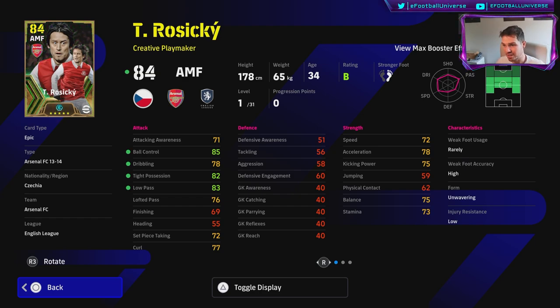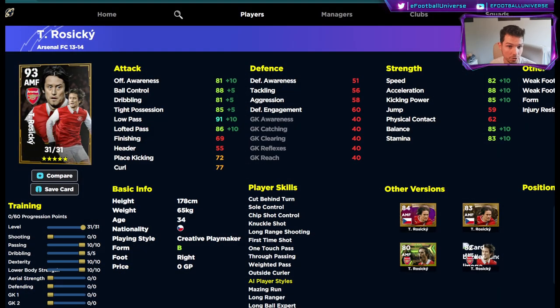Don't get too hung up on overalls and don't get too hung up on the boosted stats either - like 91 low pass versus 93 low pass, it's small, small differences. We're going to head over to eFootballDB and show you the first build.